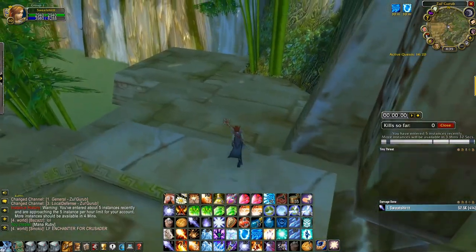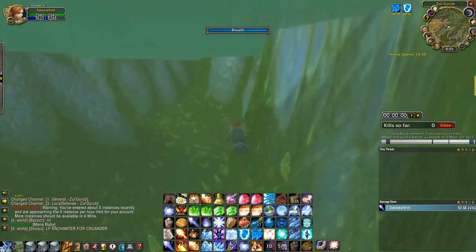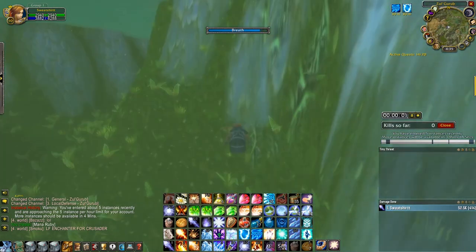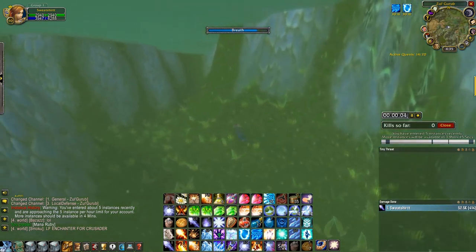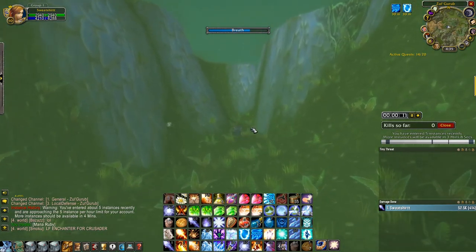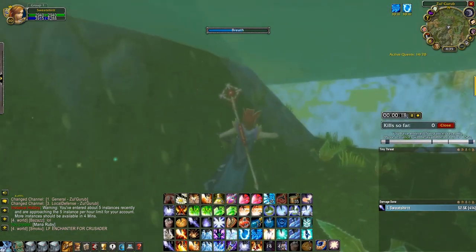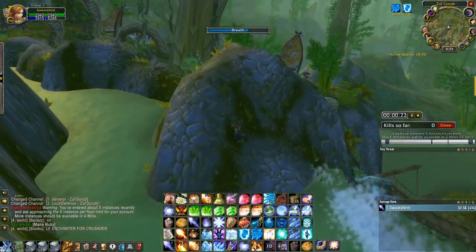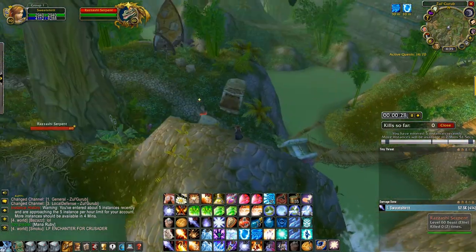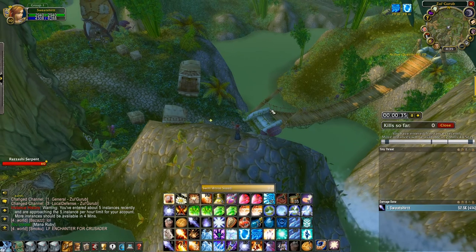As we get into the instance, we start off by jumping off the ledge to the right. You want to keep your blink on cooldown as much as possible. One thing to keep in mind is that you want to stay on the right-hand side of the water and stay relatively low. There are adders up on the ledge to the left, and they can aggro pretty easily if you get too close. One tip is to blink along the bottom — it speeds up the farm. Once you're on this rock, look for these adders. They pat all the way down to the bottom of the bridge, so if they're too close, don't risk it — just wait for them to start patting back up.